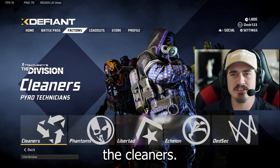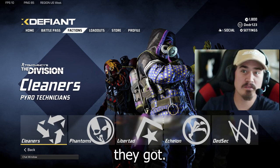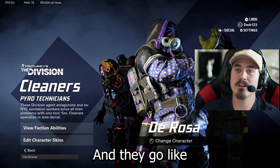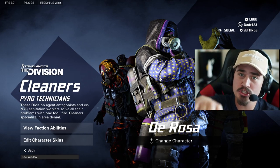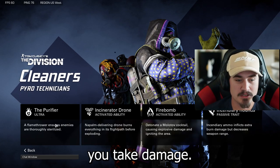First faction up, we got the Cleaners. These guys are the flamethrowing masters — they got a flamethrower and everything. They also got a little incendiary drone that goes and lays down a line of fire that if you step on, you take damage.